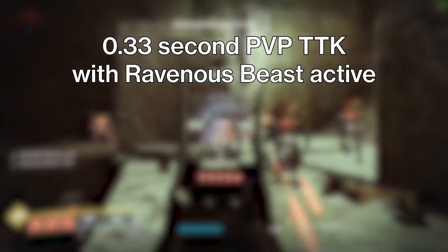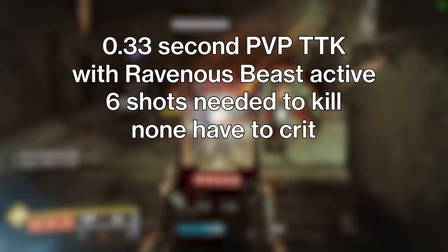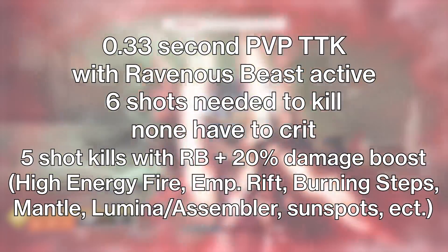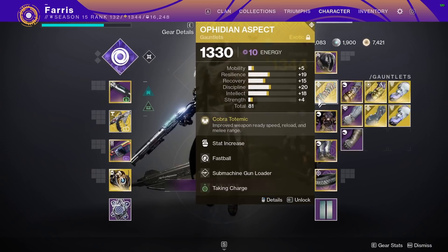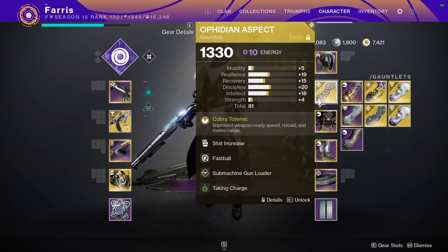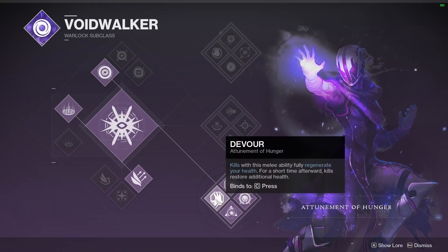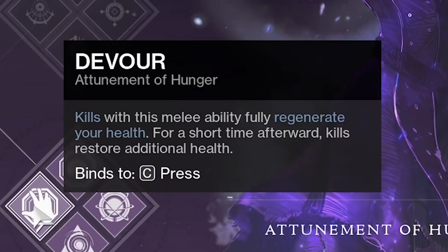In PvP, Ravenous Beast brings Tarrabah's time to kill all the way down to just a third of a second — only 6 shots to kill, and they don't even have to be headshots. This damage boost even stacks with things like High Energy Fire or Weapons of Light to bring the TTK down to Call of Duty levels. For my loadout, I'll be running Ophidian Aspects for faster reloads and handling, Heritage as my kinetic since it's a stat monster of a slug shotgun, and Bottom Tree Voidwalker for Devour — because if you have Devour and Ravenous Beast active at the same time, you're basically unstoppable.